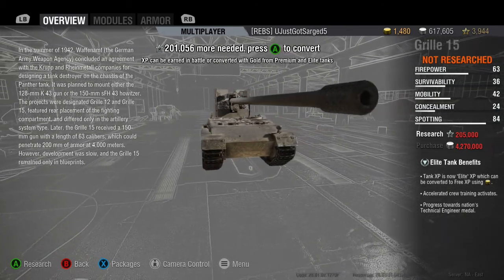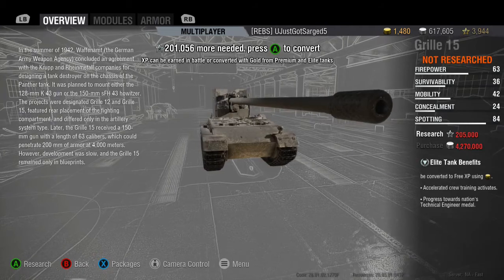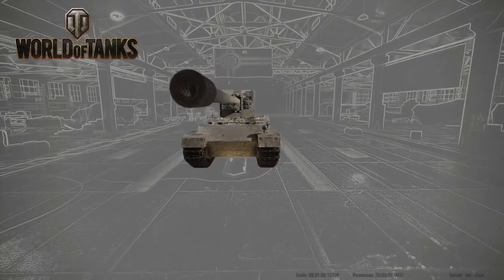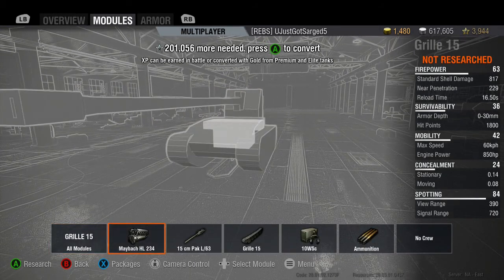Later the Grille 15 received a 150 millimeter gun with a length of 63 calibers which could penetrate 200 millimeters of armor at 4,000 meters. However, the development was slow and the Grille 15 remained only in blueprints. So that's what we have today — a 150 millimeter gun with 63 caliber length that could penetrate 200mm of armor at 4,000 meters. That is insane in World of Tanks.